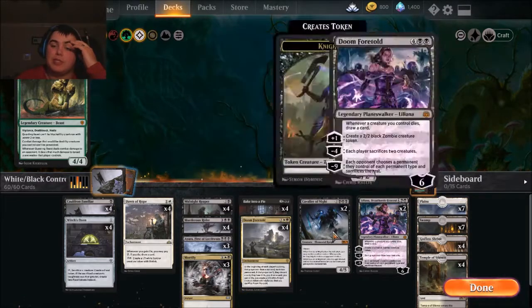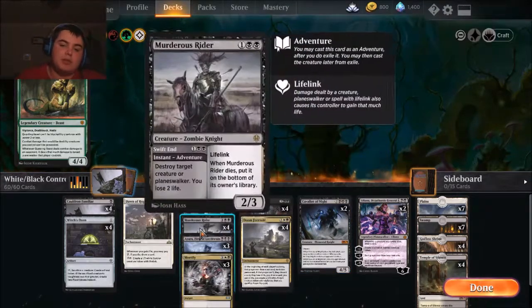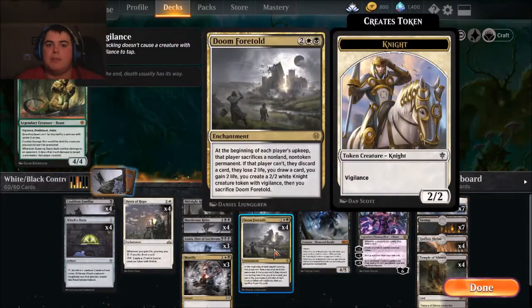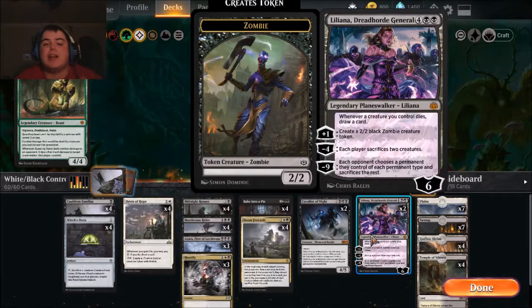Cavalier of Night is here because it helps us spot-remove. We don't mind losing one of our own creatures to take care of another creature on the battlefield. It also returns a target creature with converted mana cost three or less from your graveyard to the battlefield — so we have Ayara, Midnight Reaper, and of course another way to get our Cauldron Familiar back, especially if we lose it to Doom Foretold. Since we're playing more of an aristocrats-style deck, we also have Liliana, Dreadhorde General — card draw, token building, pretty much all you could want.